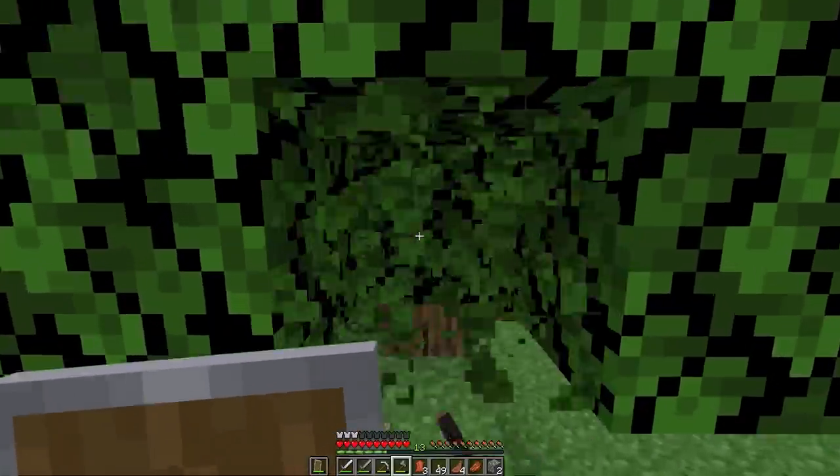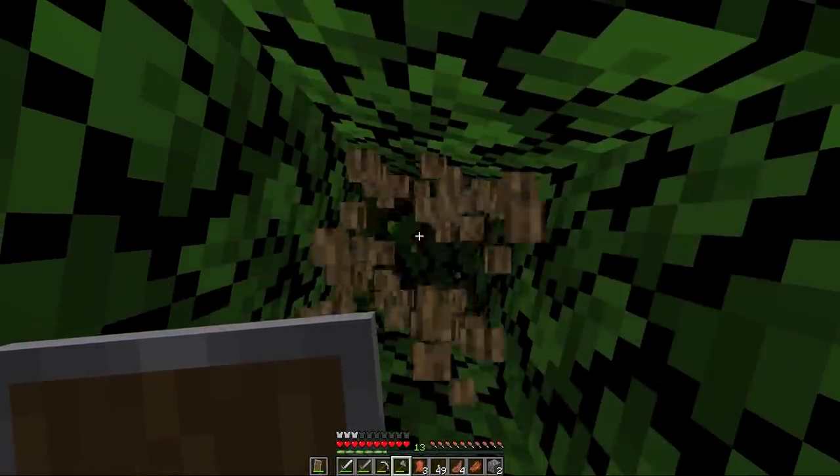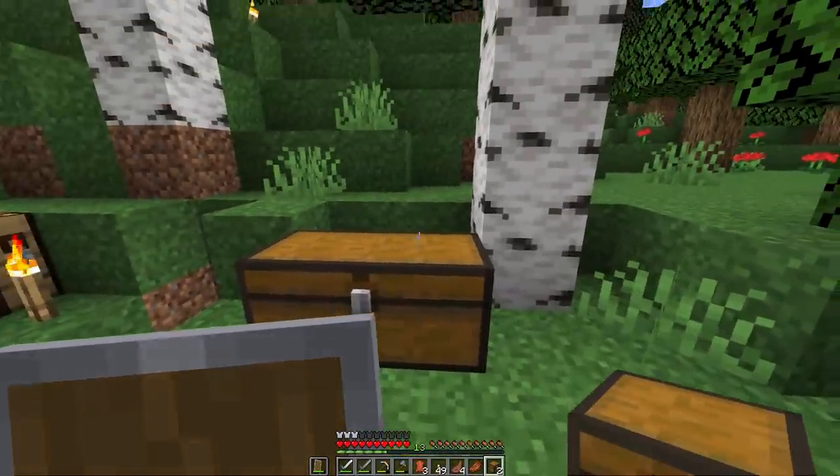Anyways, now you have some resources and you're starting to get low on food. It's time to go back to the surface and settle down with your newfound wealth. You can make chests to store all of your items by doing the same recipe as the furnace but with wood planks. If you connect two of them together, it makes a bigger chest.